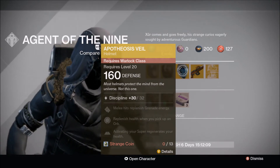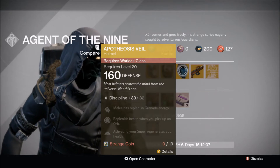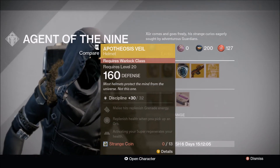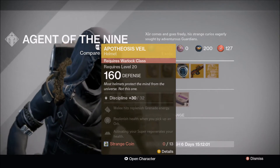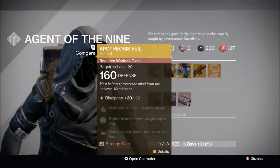For the Warlock, it's Apotheosis Veil with a 32 Discipline roll. Whenever you activate your super, you regenerate your health, which is pretty good for PvE — maybe Crota's End hard mode. I'm not sure if it'll be good for Taken King or not, but pick these helmets up if you don't have one yet.